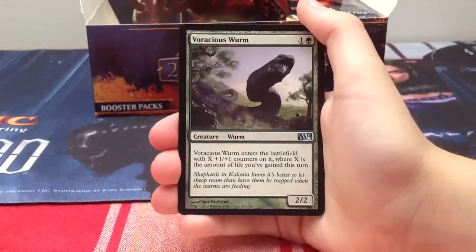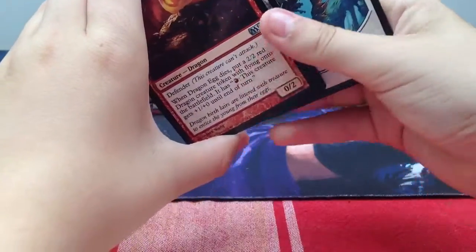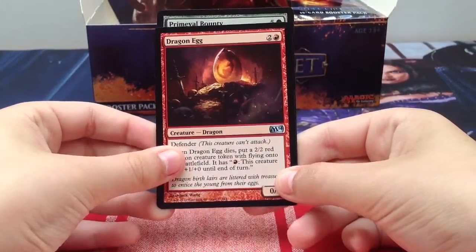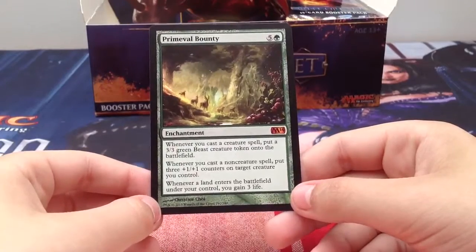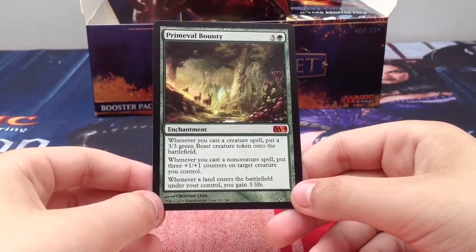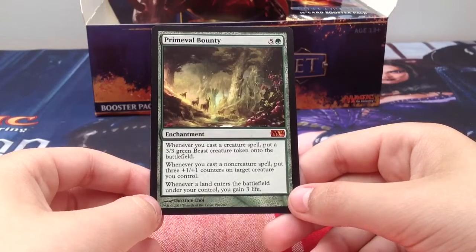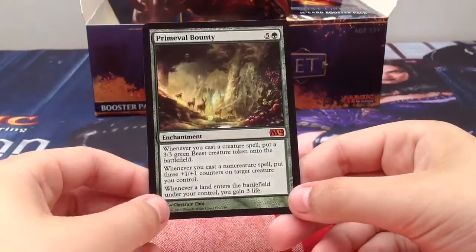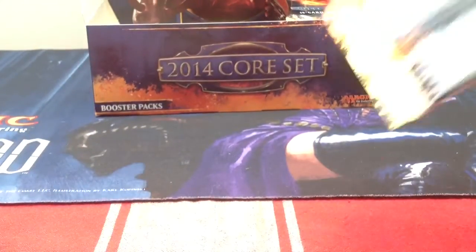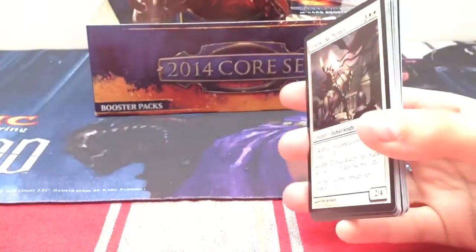Spellblast, Voracious Worm, Dragon Egg - and our rare is Primal Pounty, a mythic rare! Five generic one green enchantment. Whenever you cast a creature spell, put a 3/3 green beast creature token onto the battlefield. Whenever you cast a non-creature spell, put three plus one plus one counters onto a creature you control. Whenever a land enters the battlefield under your control, you gain three life. I think this is a good card in EDH.